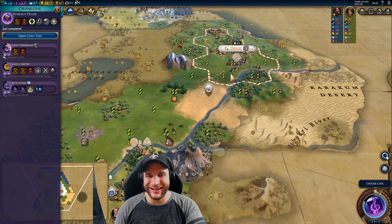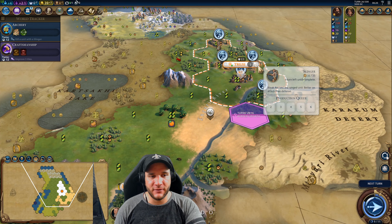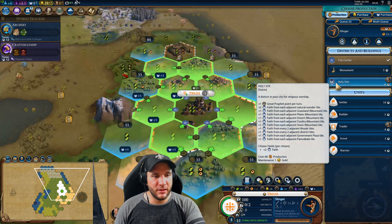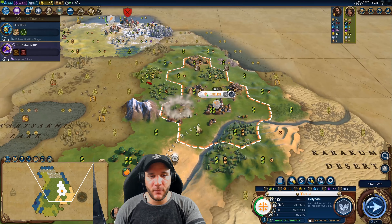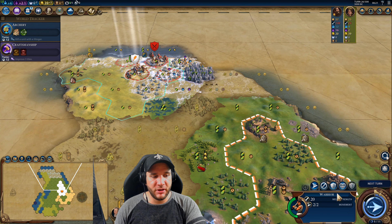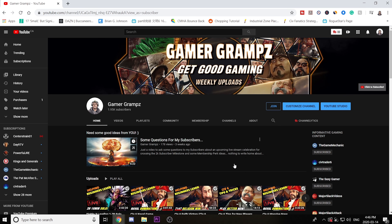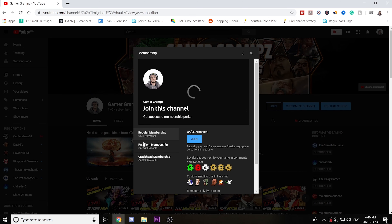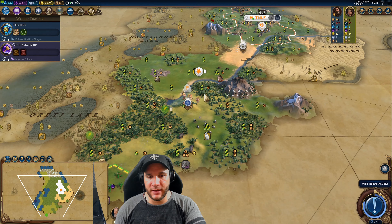We're going straight towards Craftsmanship to get the Goose-In policy for defense. We can now plant our Holy Site — we'll put it here. Although we'd get plus-one adjacency elsewhere, we'll probably chop those forests anyway, so this is fine. We're healed up enough and close to another promotion, so let's go ahead and attack the barbarians. And they were kind enough to move off our tile — thank you, Brazil.